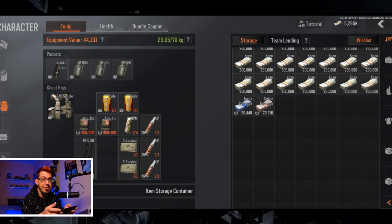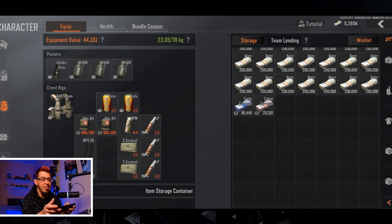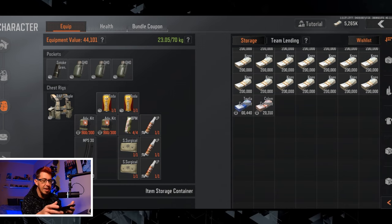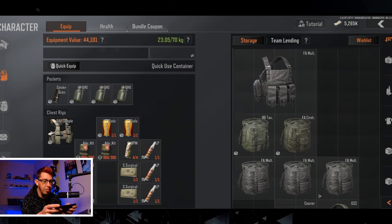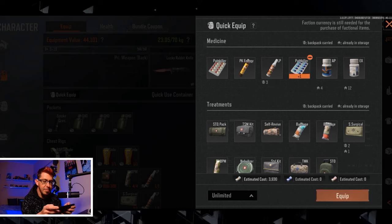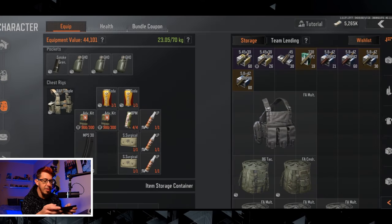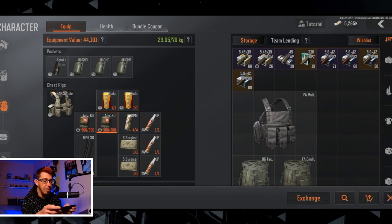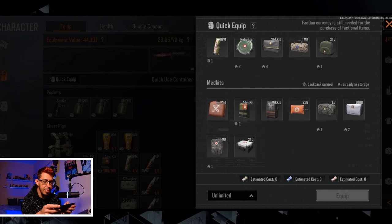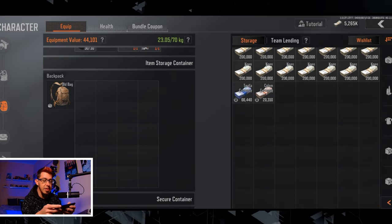For the cheap loadout, a cheap search kit is enough. Always have bandages because bleeding against bots drains HP constantly - bandages are cheap and only take one slot. I recommend liquid painkillers at 750 each - buy three instead of one blue pill at 4,000. Pick any basic med kit; you don't need the defection kit - this black one works fine. For the backpack, don't overdo it - the old bag is perfectly fine.